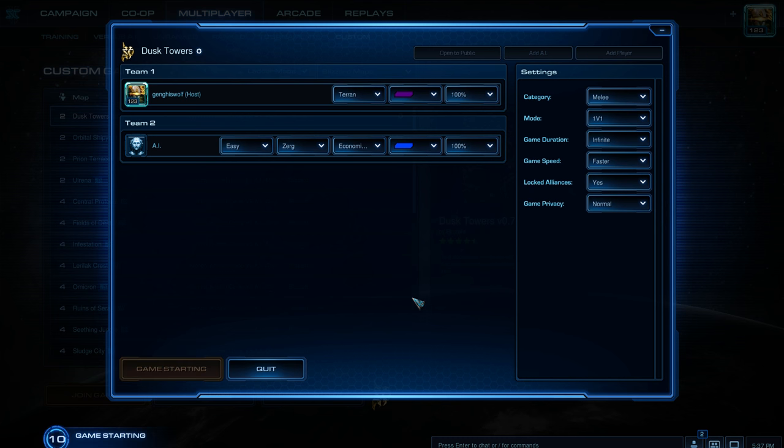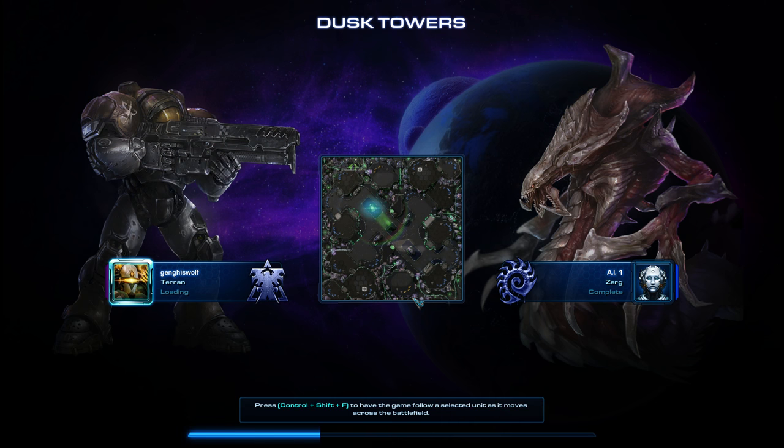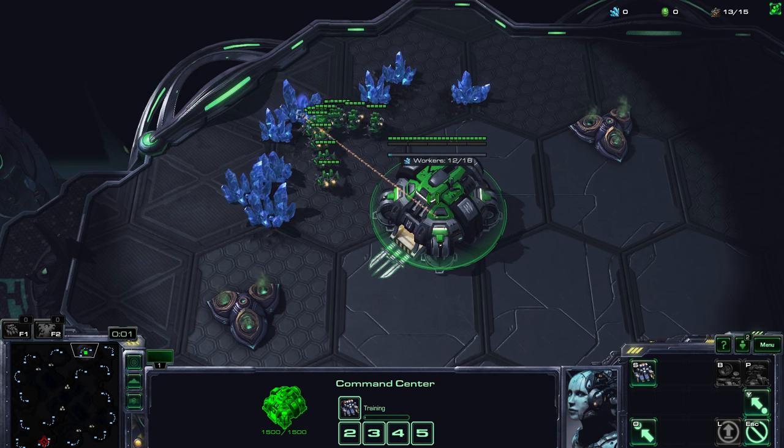I'm going to play against easy AI, which is no challenge whatsoever, but it should give me enough time to show some things and explain what's going on. I really haven't completely structured this through — I'm going to try to go along the way. I really wanted to do this video but didn't know how to, and I figured this is the best way I could come up with.